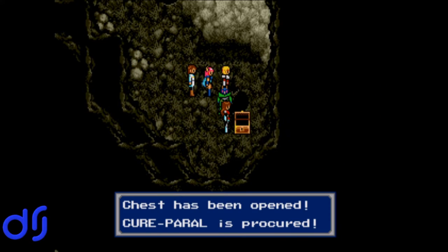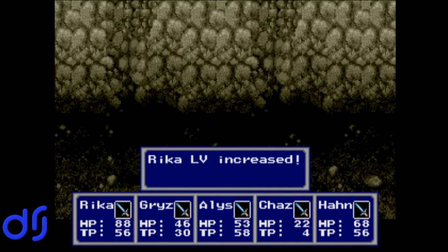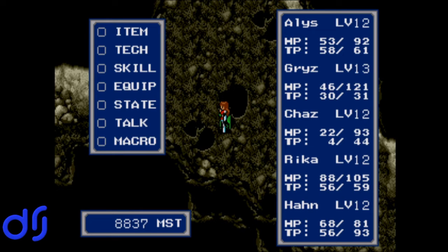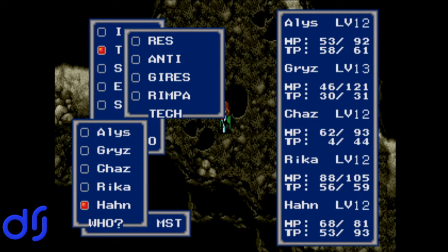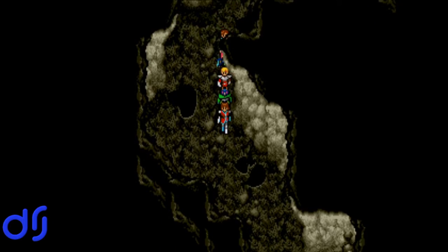Grizz gained a level. What lies in this direction? Glad I checked — nothing exciting, though. Rika gained a level and learned Eliminate, which is an insta-kill. I am amazed at how poorly this is going, to be honest. Am I underleveled or something? Chaz is already out of TP. Let's heal up Chaz, heal Grizz, heal Alice. This is going so poorly. Dead end there. We got to hear a full loop of the default dungeon theme, and we're out.